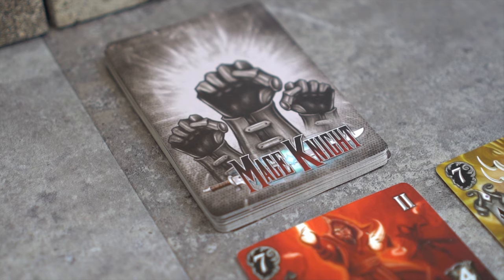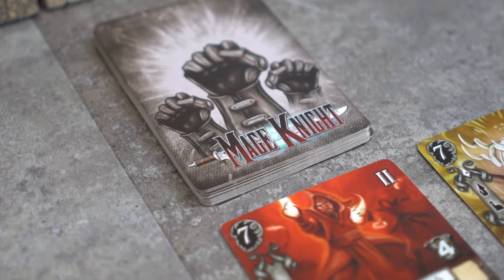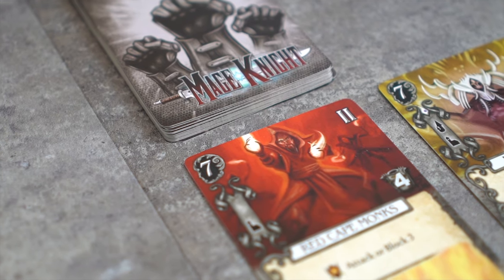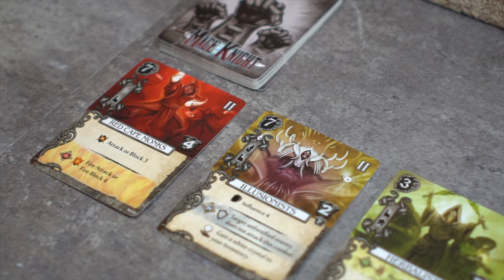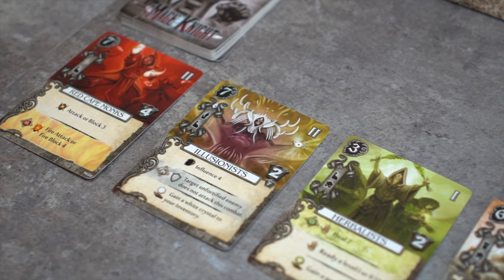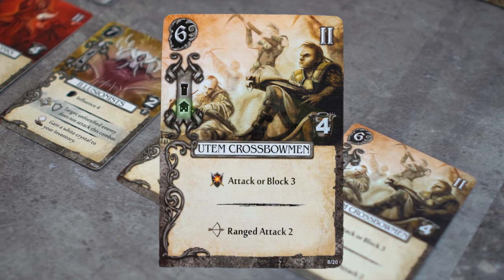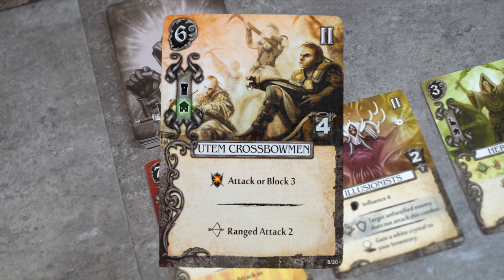At the beginning of the game, a unit offering is created with just regular units. In order to create the offering, the players reveal as many regular unit cards as there are players, then add two more. For a two-player game, there would be four cards in the unit offering. For the first scenario, there should be at least one unit in the offering with the village icon on the left side of the card.